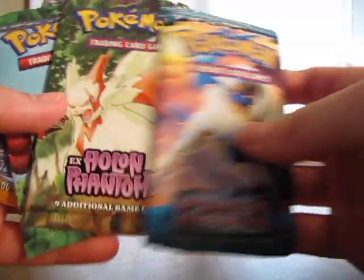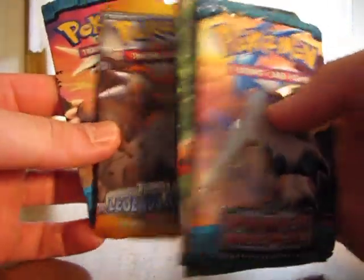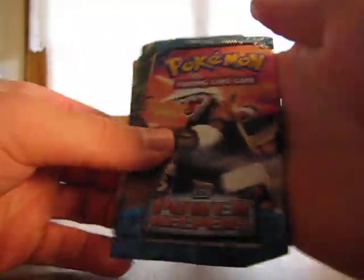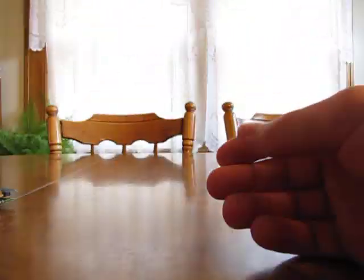So the five packs: we get Power Keepers, Hollow Phantoms, Secret Wonders, Legends Awakened, and another Power Keeper. So three EX ones and two Diamond Pearl Series. I'll open up the EX ones first.